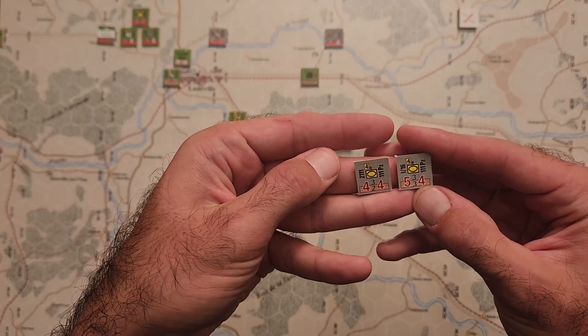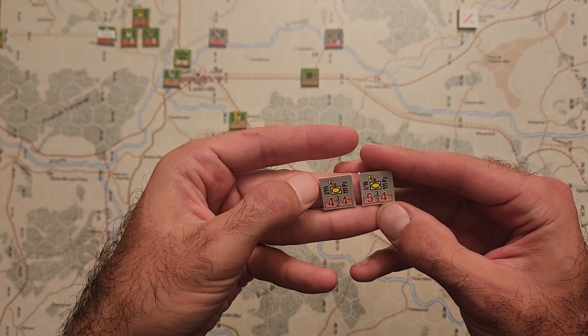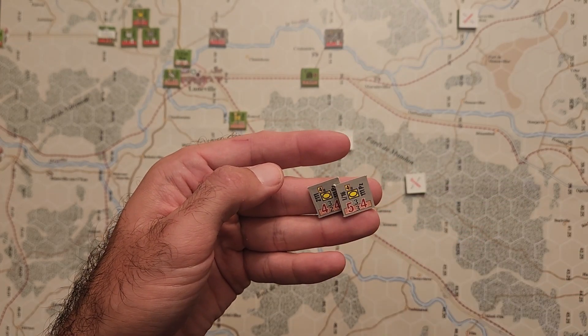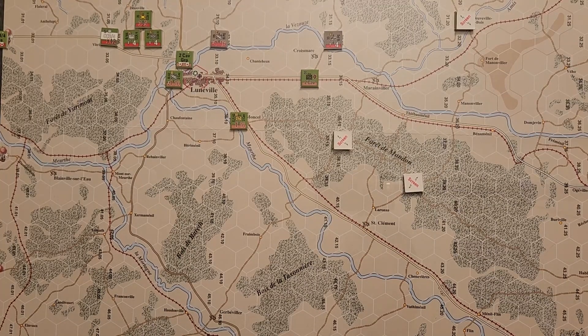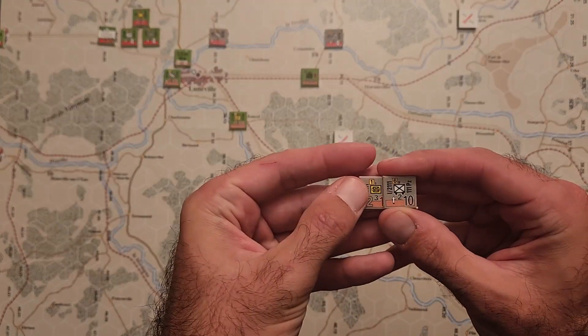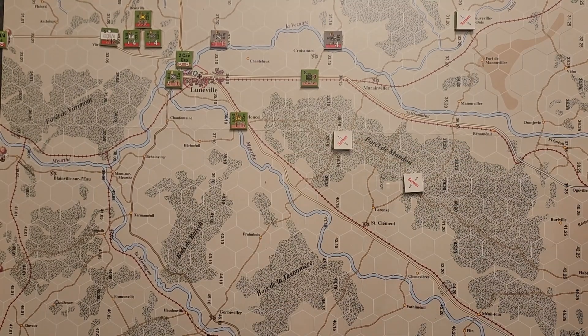The 111th Panzer Brigade has some interesting units: two Panzer Battalions — the 2111th and the 1st Battalion of the 16th Panzer Regiment. The 1st Battalion of the 16th Panzer is a really good unit with a range of three and an AV of five. Those units will be coming in on this road, and on the other road are the 111th Panzer's infantry and a Stug Company. It's annoying that the Stug Company isn't in support, but I think we'll be able to put it to some use.